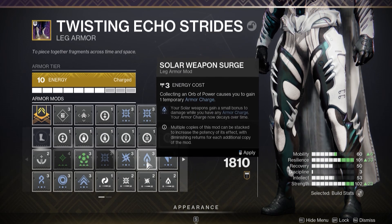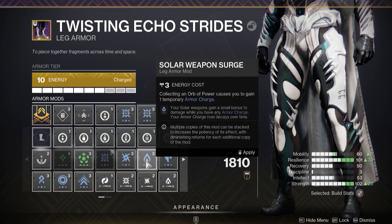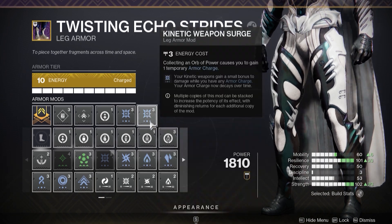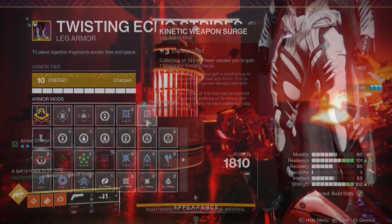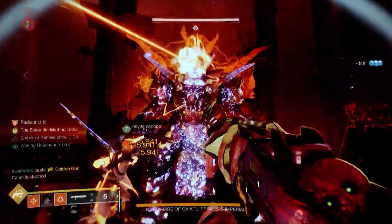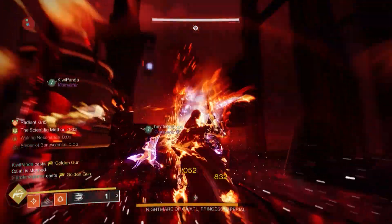While you would think that Solar Surge Mods would provide Golden Gun with a benefit, this is in fact false. Whether you have one, two, or three Solar Surge Mods, Golden Gun will see no effect. But when you equip Kinetic Surge Mods, that's when you start seeing a change.